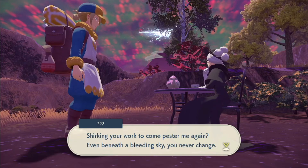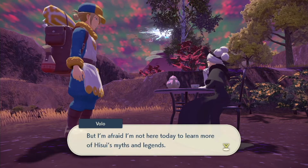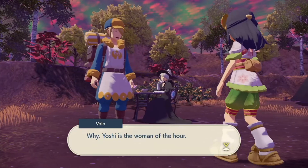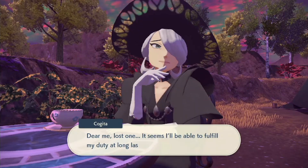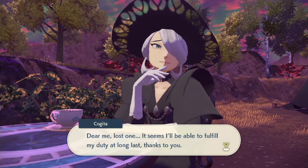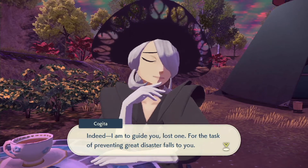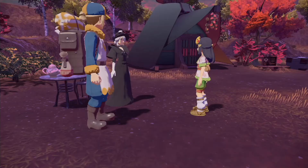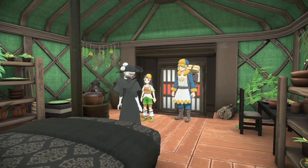'Spurking your work to come pester me again — you'd never change. Always a pleasure, Mistress Cogita.' The merchant introduces us: 'This is Yoshi, the woman of the hour — she's the one who quelled the frenzy of all the Pokemon nobles.' 'Ah, the poor one she spoke of, lost in time and space. Dear me, lost one — it seems you'll be able to fill my duty at long last. I am to guide you, lost one, but a task of preventing great disaster falls to you. The rifted space-time must be mended lest time and space be thrown out of balance. Come, you may enter my dear hideaway — there is much to be told.'